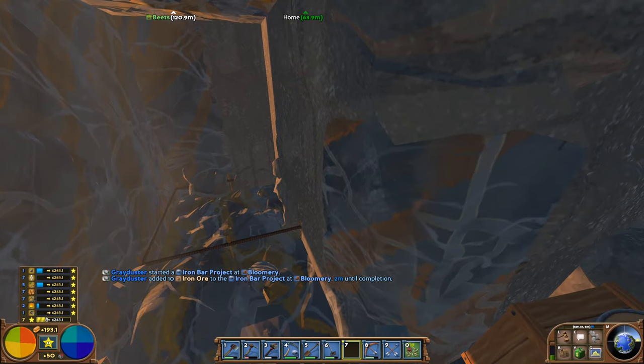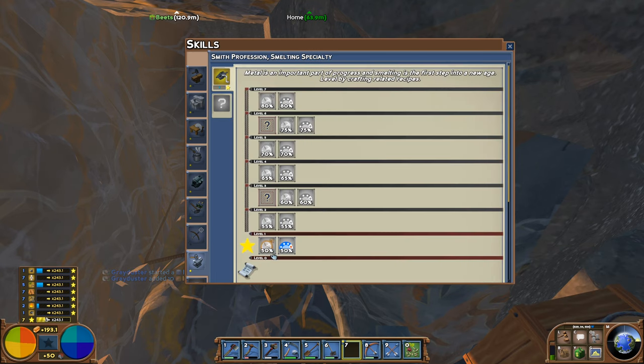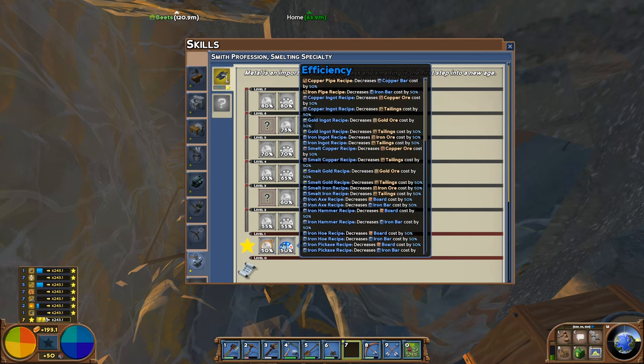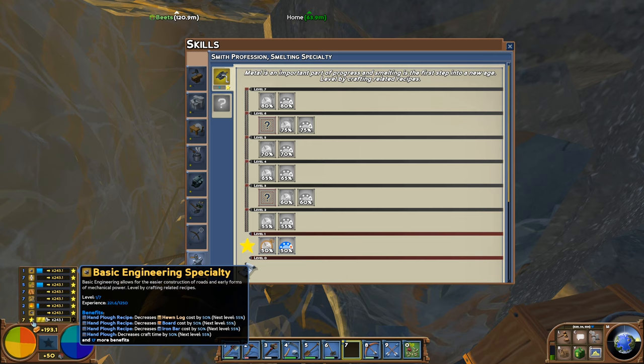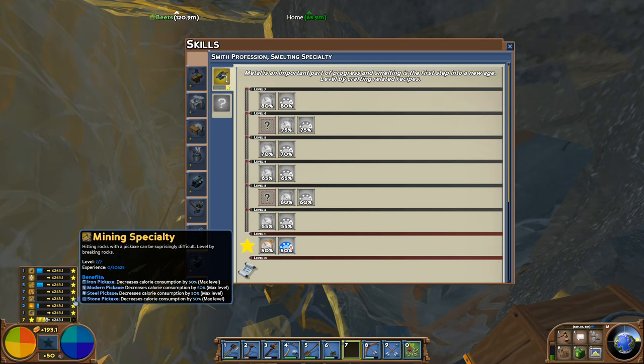Back into Smith, into Smelting — that's going to increase as we go through here: faster crafting time and better efficiency. We should be getting some experience as we go through. Is Smelting on this list now? Yes, it is. So as that completes, we should start seeing this jump up.